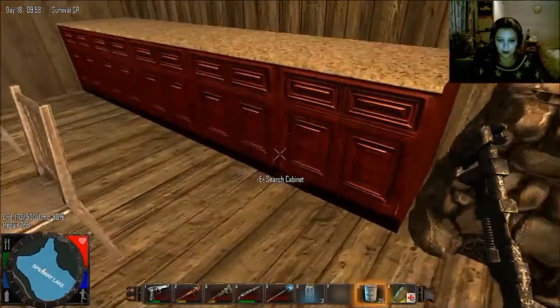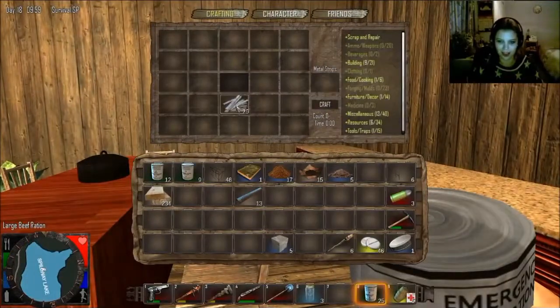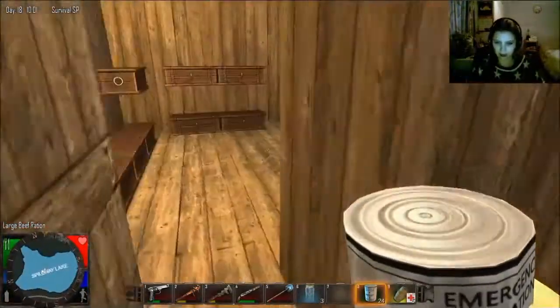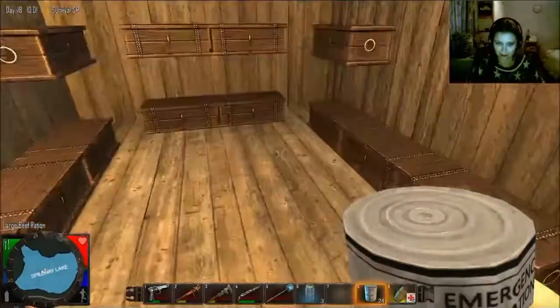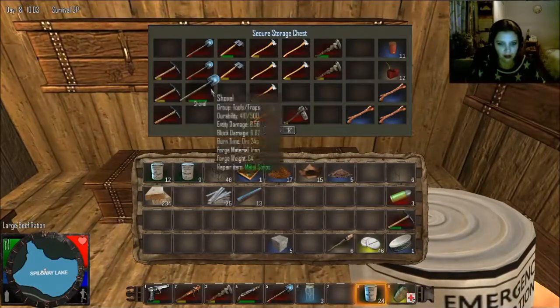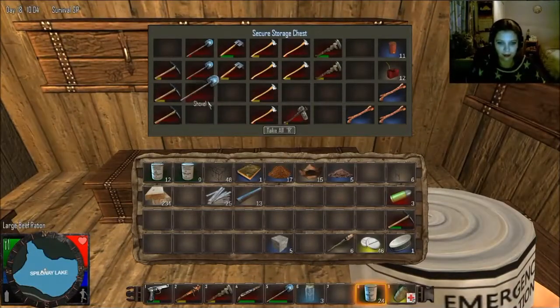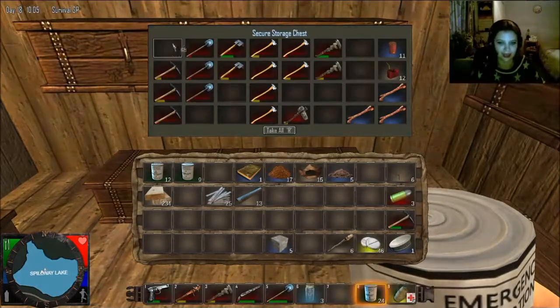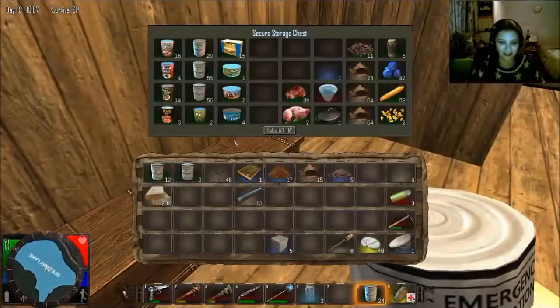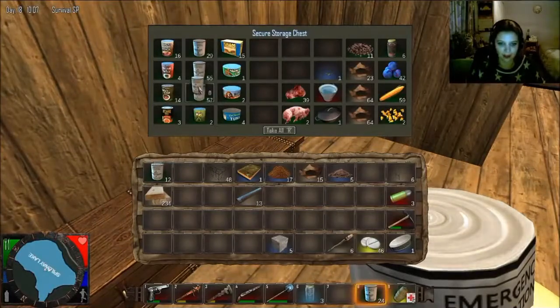We have a forge now, so yay for the forge! Then we're gonna take this shovel — in fact we have a less damaged shovel, let's go check that out because we want to repair it. What a challenging doorway. Oh hi, that is a really nice shovel. And then let's just leave some metal strips in here for future use.